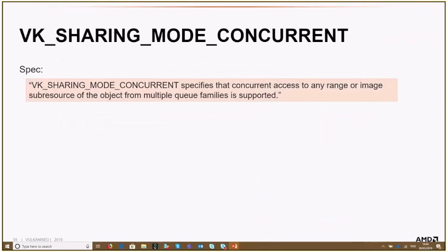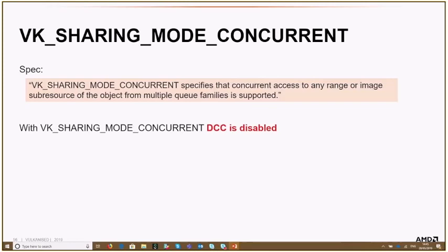Sharing mode concurrent makes it possible to access a resource from different queue families, and this is a property that's not supported by our hardware's DCC implementation, so DCC gets disabled. As a result, DCC was now disabled on all resources in the game as a side effect of adding async compute support.